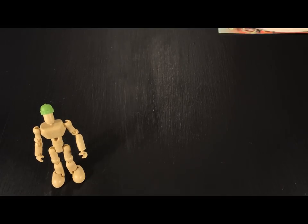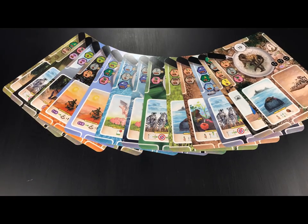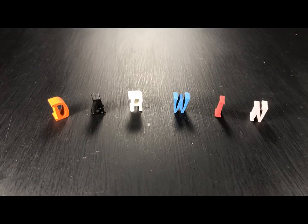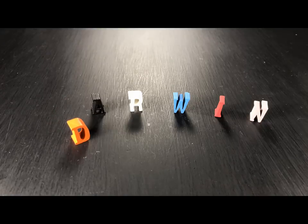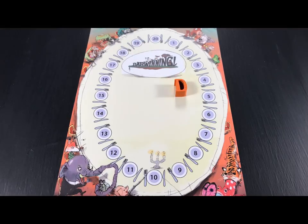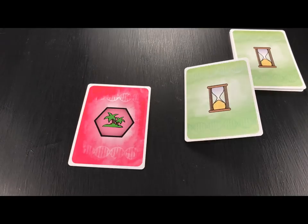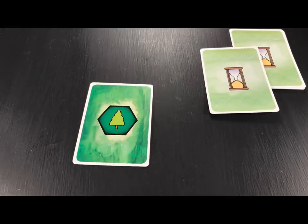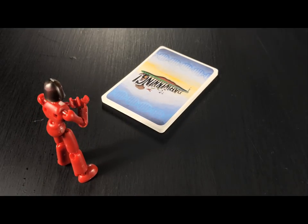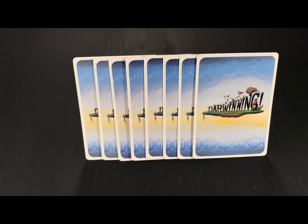Let's set up for a three-player game. Set up the food chain track in the middle, and allow each player to randomly draw a species board which is placed before them. Each player then chooses which player marker will represent them on the food chain track, checks their position on their player board, and places the marker accordingly. Take a number of population markers as indicated on the player board. Start the first era by dealing out five environment cards and placing them near the food chain track for all to see. Deal each player a hand of ten trait cards, and all players may then discard up to two cards from their hand.